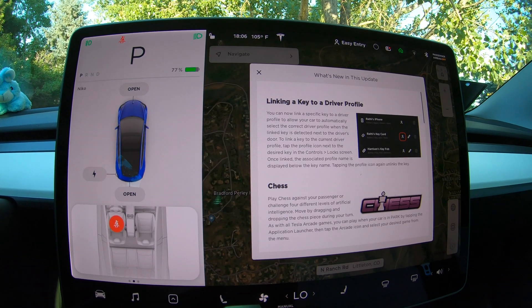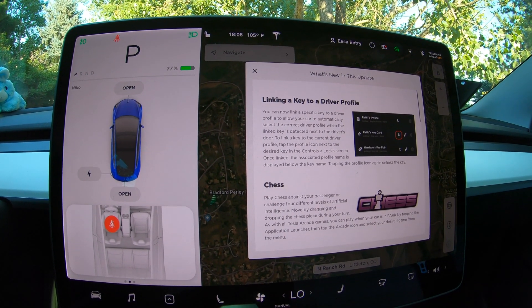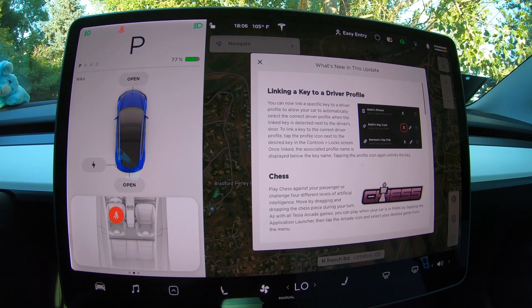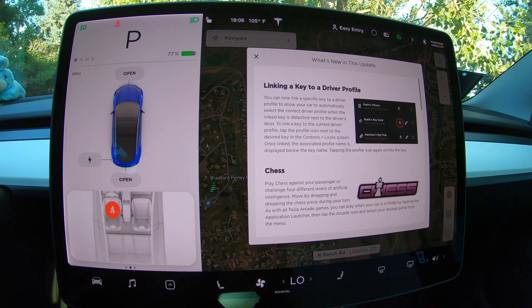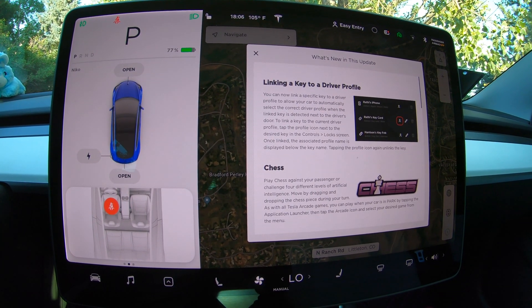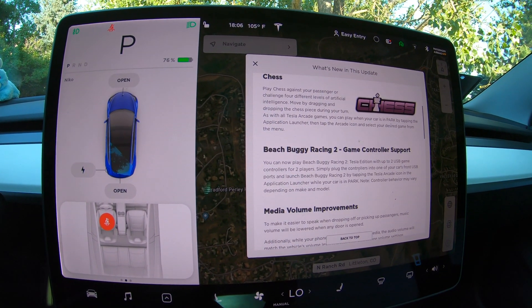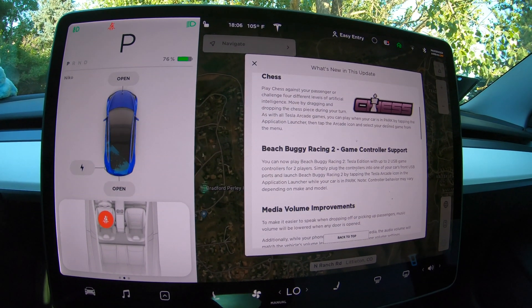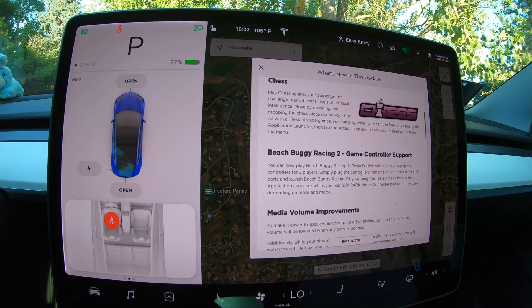The next thing is a new game being added to the arcade — Chess, which was advertised a week or two ago. You can play against your passenger in a two-player game, or play against various levels of AI. They also added game controller support for Beach Buggy 2 Racing. As long as it has a USB connection, you can now connect it to the vehicle and play Beach Buggy 2, which is a lot of fun.